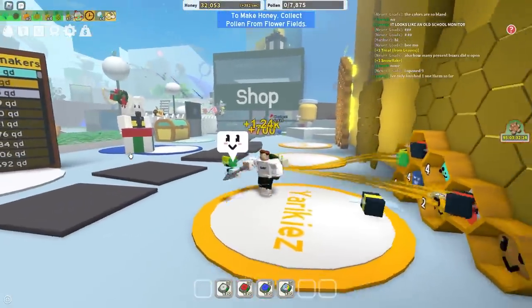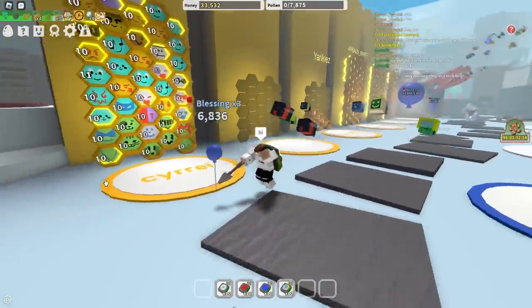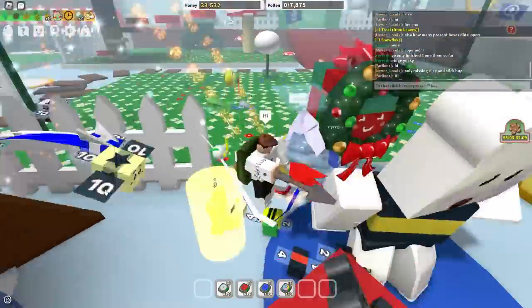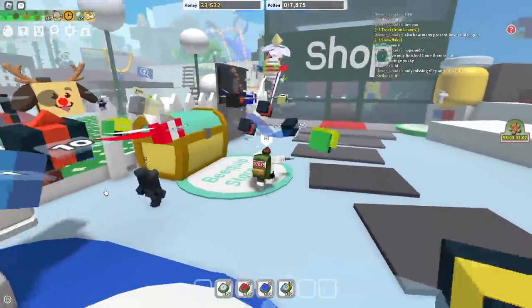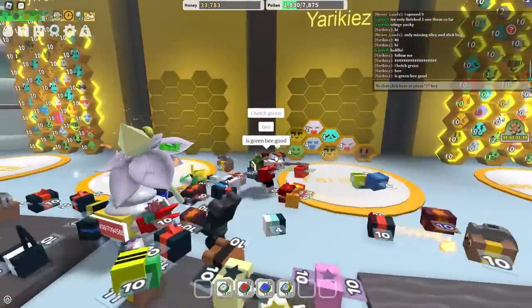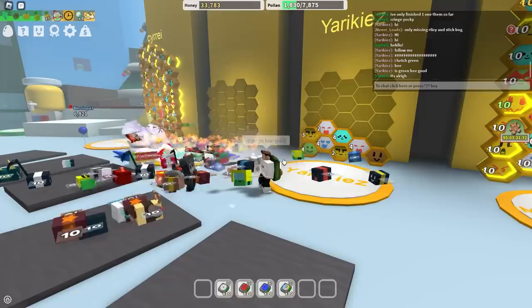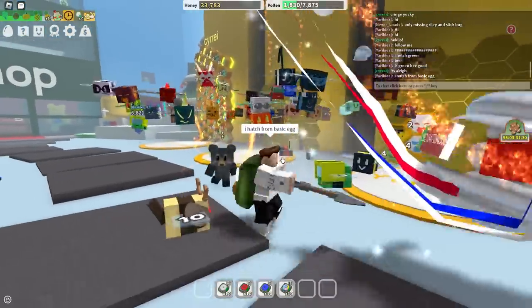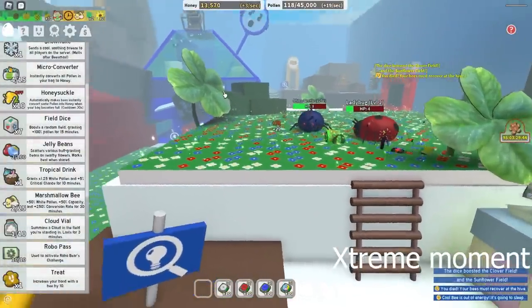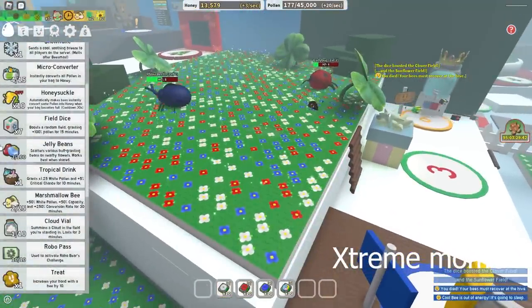Why does everyone run away from me? Come here! Hi! I'm saying hello to you! Don't ignore me! I'm your mother! Follow me! I hatched green bee — is green bee good? Tell me if it's good or not. I hatched from basic egg. I actually got a hamstuck clover and... no, I died! Bruh, come on. I wasn't even paying attention. How could I have known?